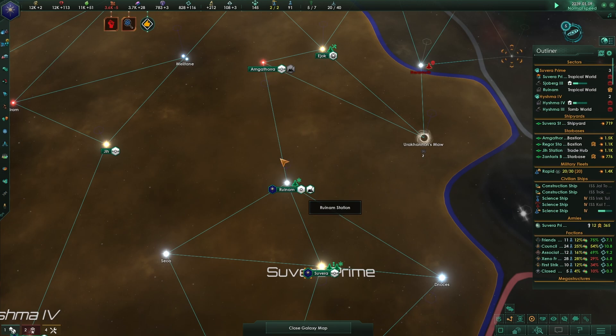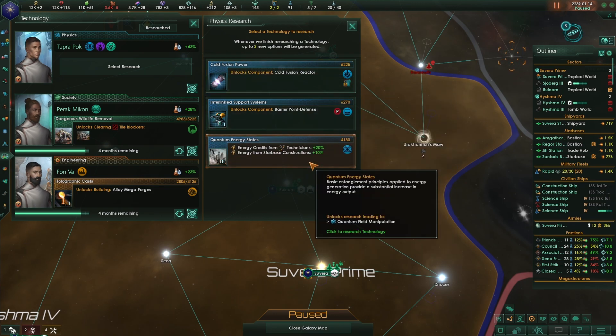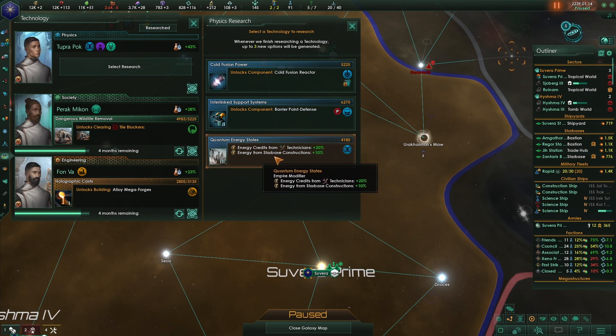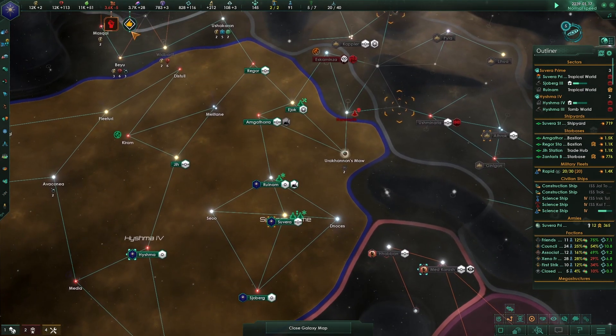The senate vote passed - cooperative research channels. For physics research, cold fusion reactor would be great for energy credits from technicians. We also need energy credits from starbase construction. But I want to get the Stellarite Devourer out of the way, so let's go for plasma - it's the only way to get there.